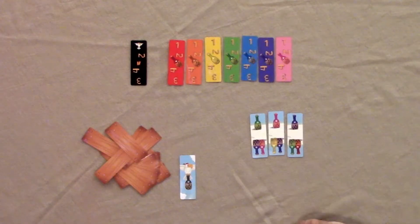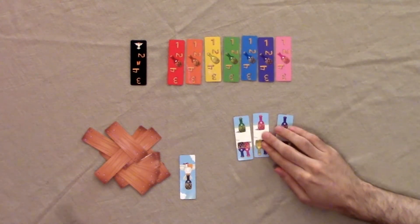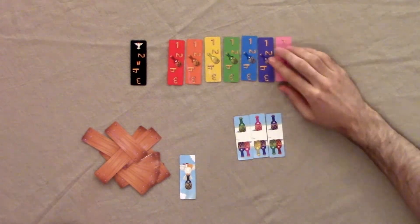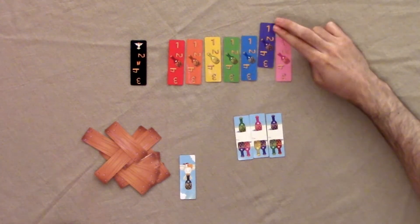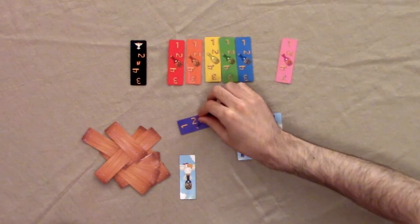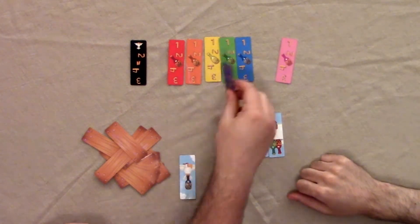Basically the way it works is you have a hand and also these three cards here. It's kind of like poker — specifically the river — where anyone can use these cards in addition to what's in their hand. For example, if you wanted to capture this purple card, they all start at level one, and you need two purple rum cards to capture it. Once you capture it, it upgrades to level two, which means if someone else wants to take it they need three purple cards, and so on. The harder you spend to get something, the more protected it is and the more valuable it is — because that's also your score at the end of the game.